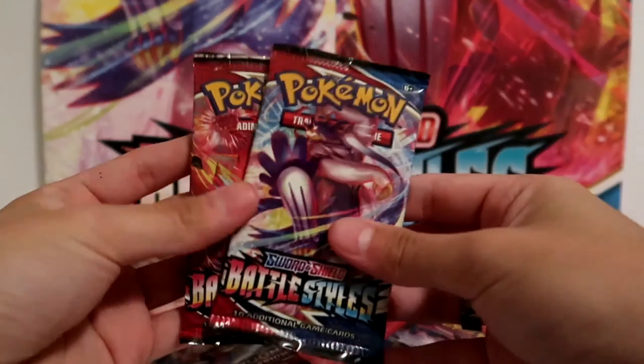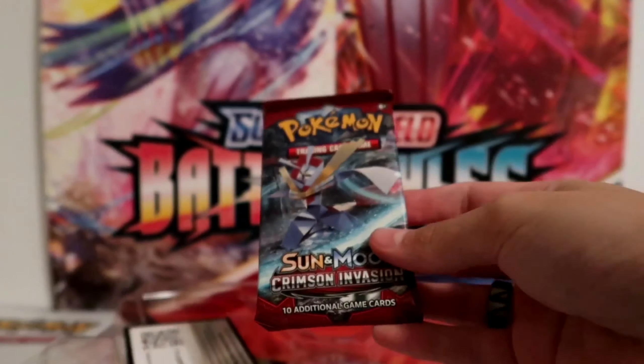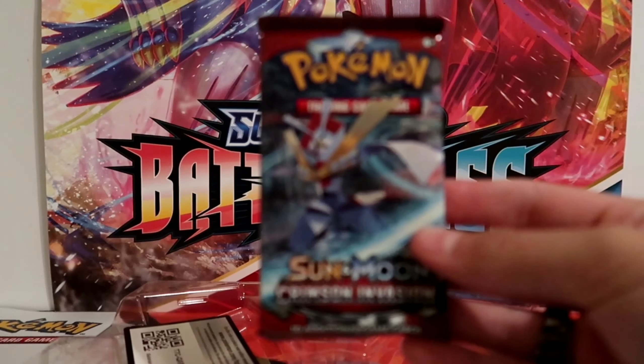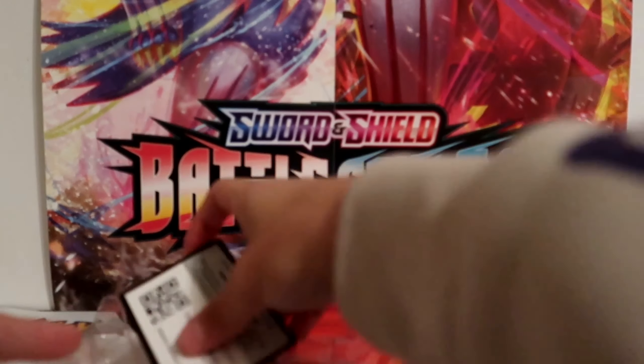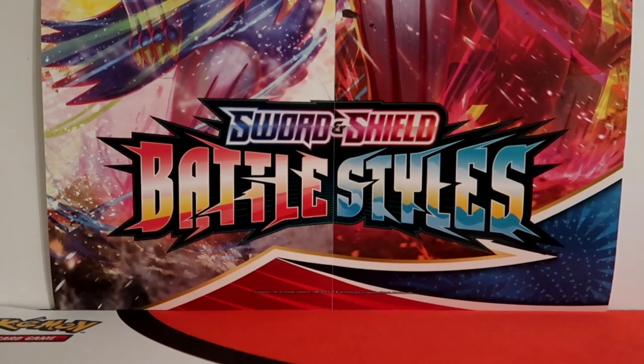Here are our packs. We got two Battle Styles, the Darkness Ablaze with Grimmsnarl on the front, and a Sun and Moon Crimson Invasion, not Guardians Rising. That's alright though, it is Sun and Moon. I like seeing that. And here's the code card for the box so that you guys can pick this up for yourself on the TCG online.